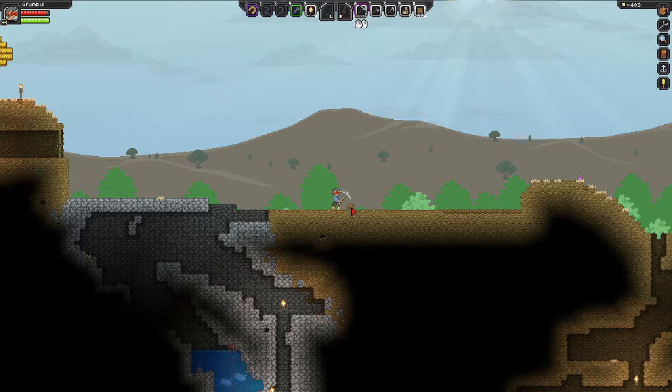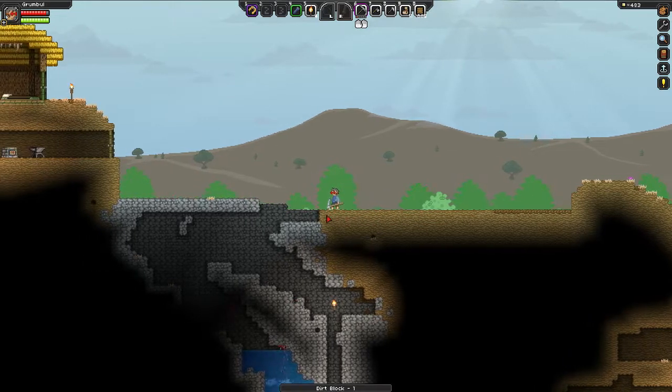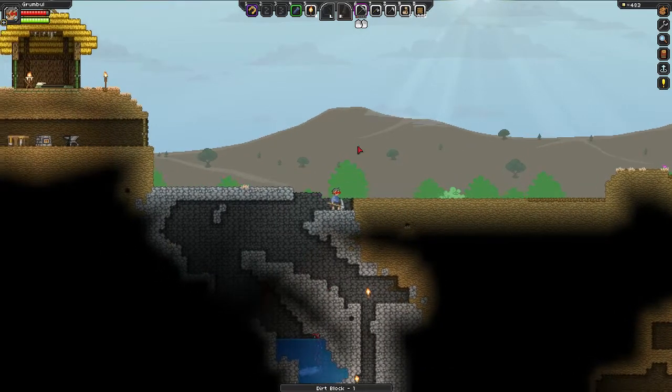Another thing — if you press Shift you can actually single-block destroy. So if I press Shift and do that, it will only destroy one block.